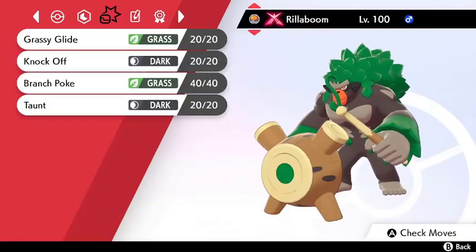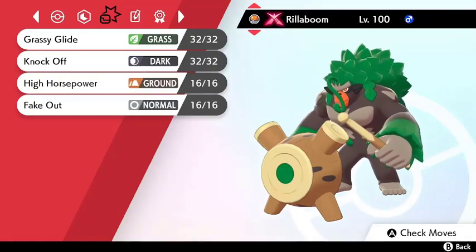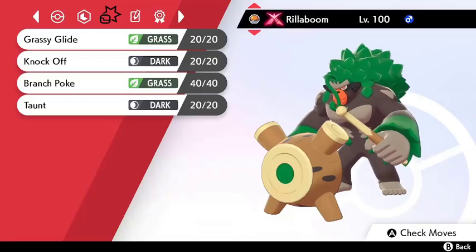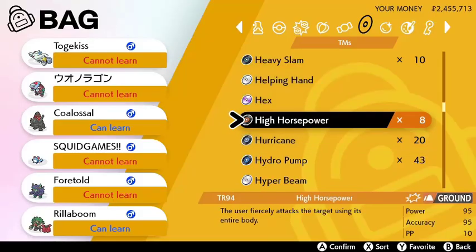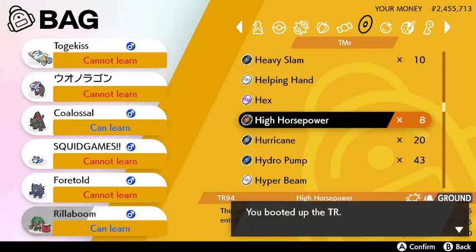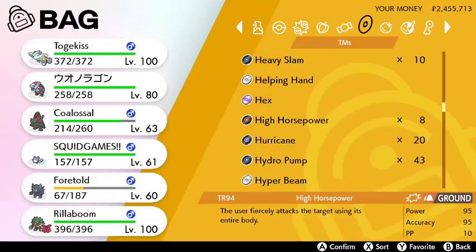We've adjusted our moveset a bit as we've gone along — now let's focus on rounding out the rest of it. This is the moveset we're looking for, and this is what my Rillaboom knows currently, meaning we still need to teach it High Horsepower and Fake Out. High Horsepower is pretty easy — all I need is a TR for the move, of which I have already saved up a few.